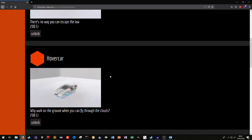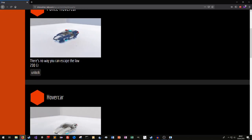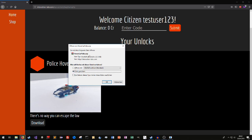Let's buy the police hover car. Oh, it's too expensive — we need another code. Good thing I wrote every code down. Let's use the code from my apartment, because you've seen that already and I don't want to spoil you. 3524, submit. Now we've got enough credits to buy the police car. Let's unlock it — okay, as you can see, it worked. Go back to home, and now you can download the brick build from this page. If you click download, this window opens and now you can save it like any other file.